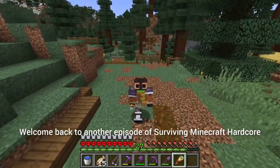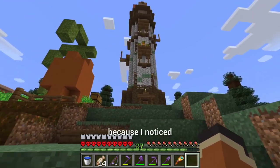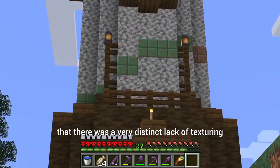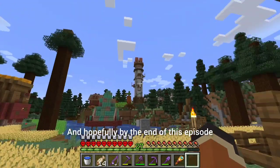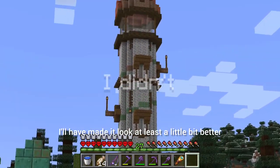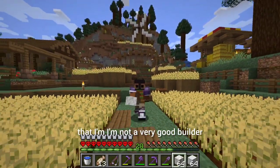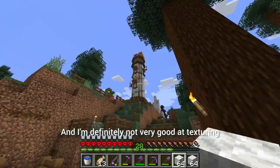Hello friends! Welcome back to another episode of Surviving Minecraft Hardcore. We're starting the episode off over by the lighthouse because I noticed that there was a very distinct lack of texturing, and hopefully by the end of this episode I will have made it look at least a little bit better. There arises the issue though that I'm not a very good builder, and I'm definitely not very good at texturing.